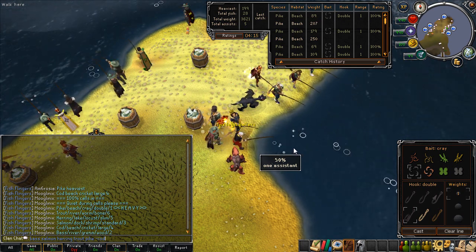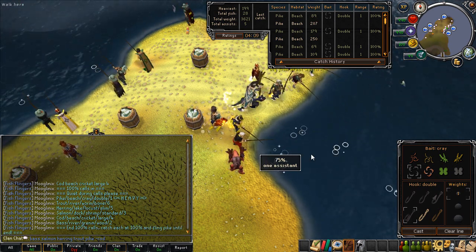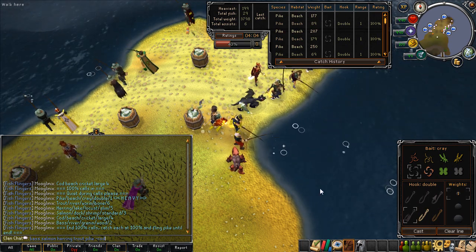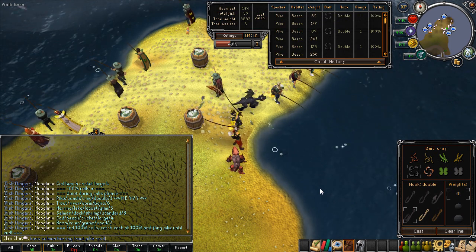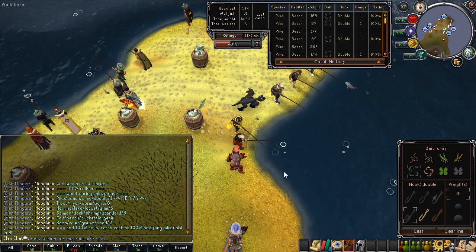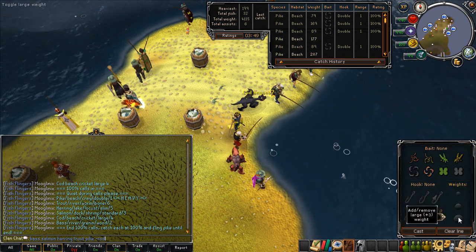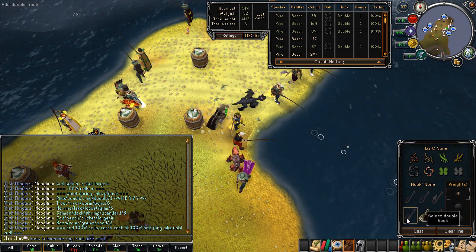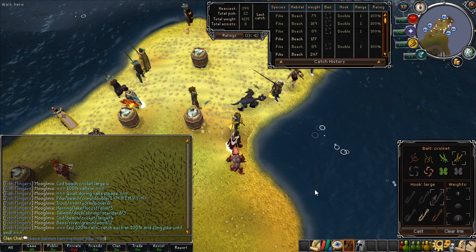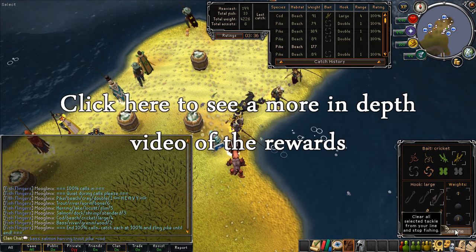There's a new thing since they revamped Fish Flingers called big fish. You'll get those randomly, and you'll need a couple of people to click on them in order to reel them in. These will give you extra fishing experience, though it's bugged at the moment. But if you're just going for the tackle box rewards or the fishing gear, you shouldn't bother with these - just press the clear line button, set your bait again, click cast again, and keep catching fish.